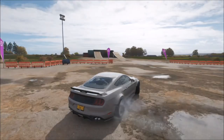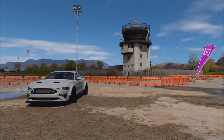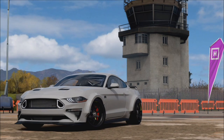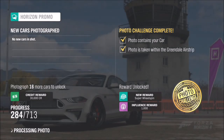All you have to do is take a photo of your car anywhere around here. I opted to take it near the control tower, but you can take it doing one of the jumps or further down the drag strip — wherever you want. I took ages to find a decent angle, but it doesn't really matter. Both boxes have gone with a gold tick, so the photo has been taken at Greendale airstrip and it contains your car.